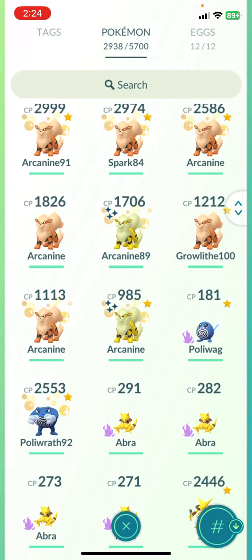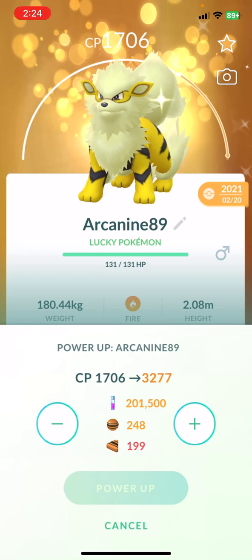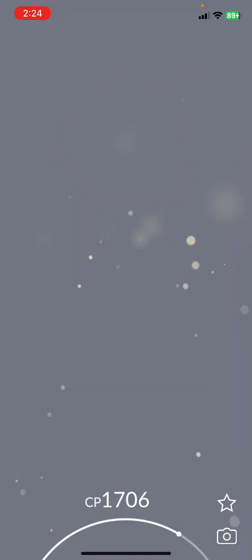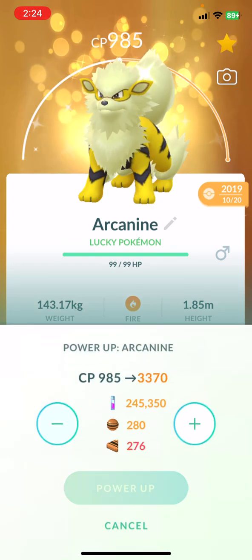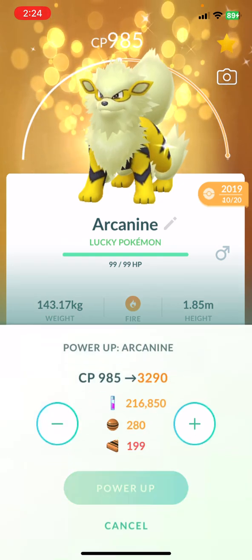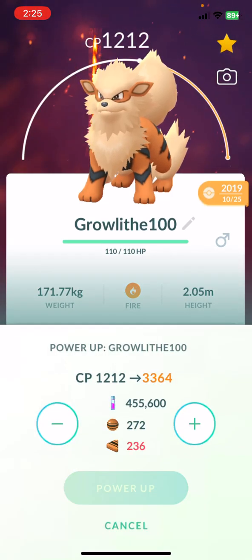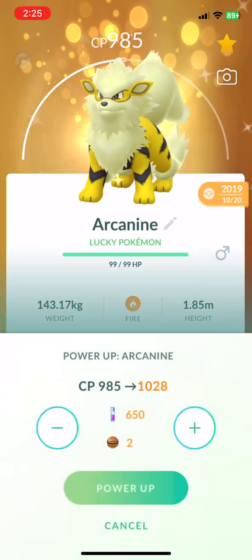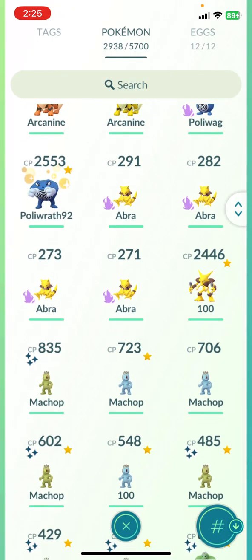Arcanine — it's Arcanine. I haven't even maxed these shinies out. How much is it to max one out? I have 190 candies. It's 89%. What's the other one? I'm gonna have to do this one, and I'll do the baby one because it's shiny. I'll give it the XL candy because I don't think I have a hundo for it. Oh wait, I do have the hundo, but I want to do the shiny. All right, we'll skip those for now.